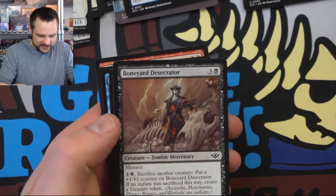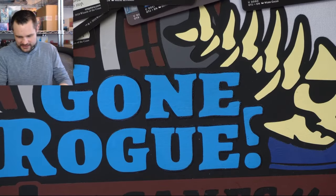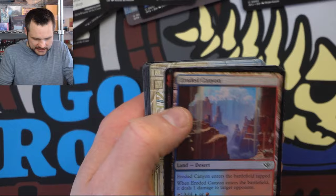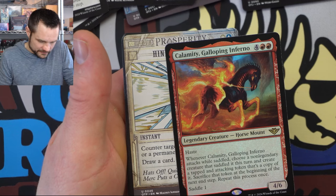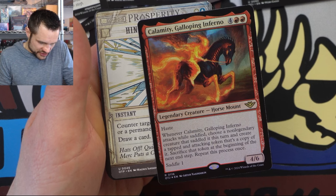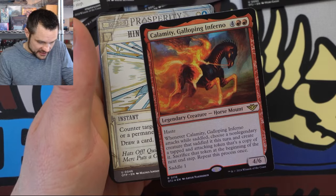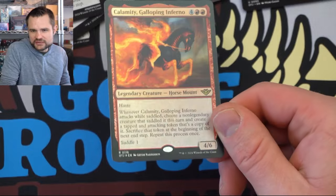Nice little sack outlet for the Desecrator. Got some fun stuff already happening — got another Eroded Canyon desert. We've got the Calamity Galloping Inferno — you can choose a non-legendary creature that was saddled this turn, create an attacking copy of it, and sacrifice the token at the beginning of the next end step. Again, it is an option for a mono-red aggressive strategy for League. As you get more cards, maybe you can actually build a deck that has enough cards by the end of league after about six weeks of playing.